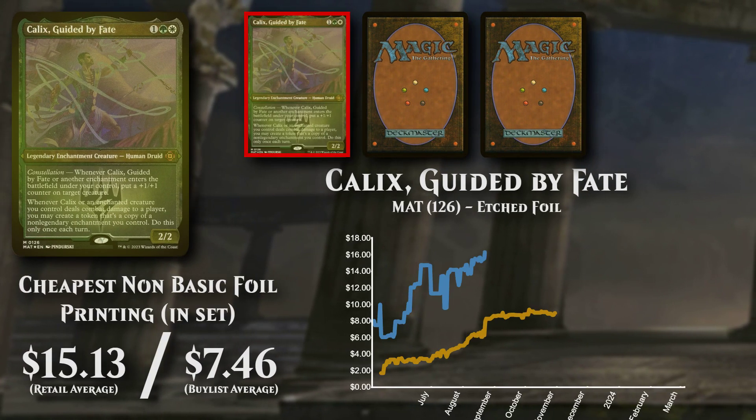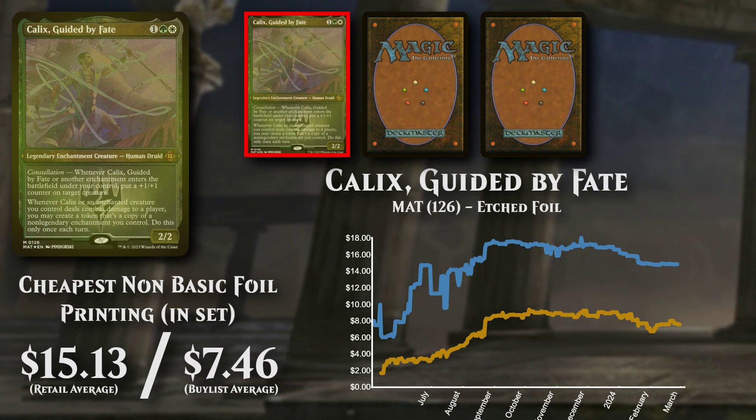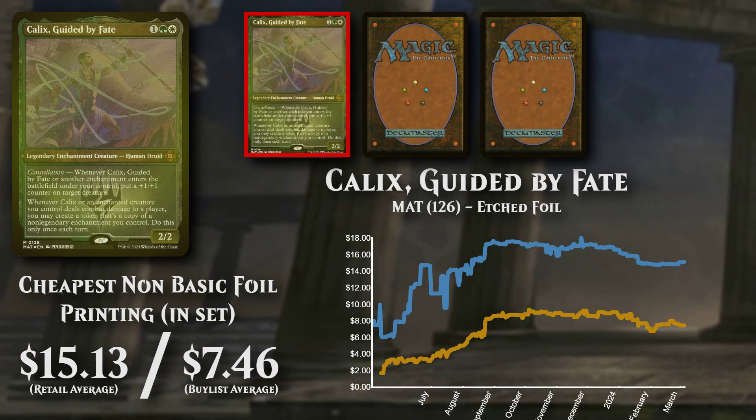The cheapest non-basic foil version is the Etched Foil, available to buy at over $15 and buy lists for just under $7.50.